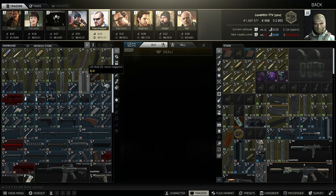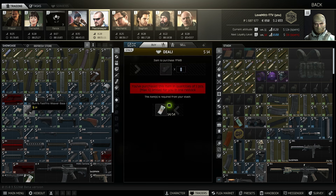Then lastly you want to head over to Peacekeeper for the FSWB base and your scope — the FastFire 3 reflex sight as well. And that is all you need. They're all from level one traders, and honestly this gun is phenomenal.